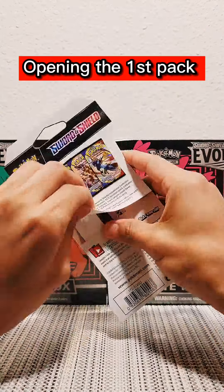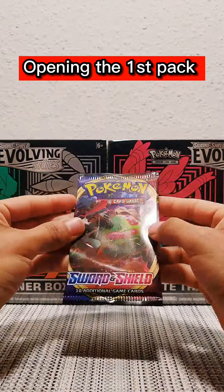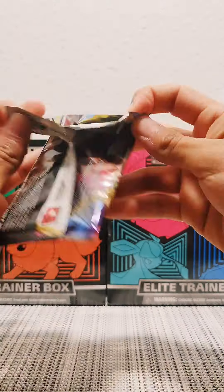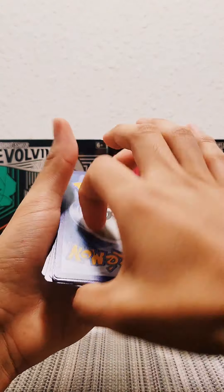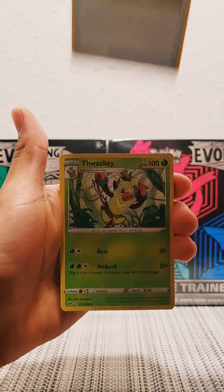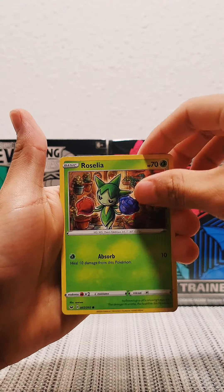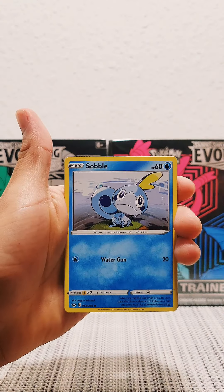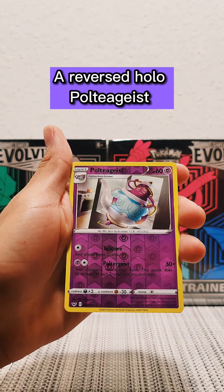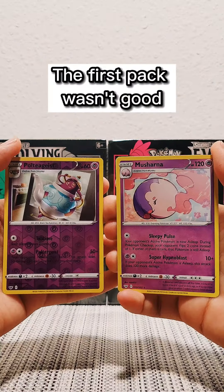Opening the first pack. A reversed holo Polteageist. A normal Musharna. The first pack wasn't good.